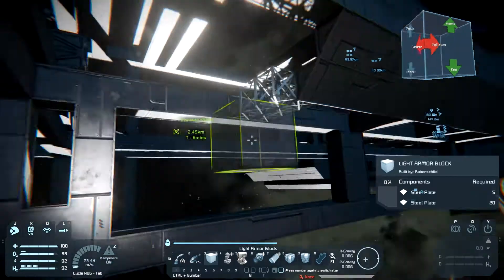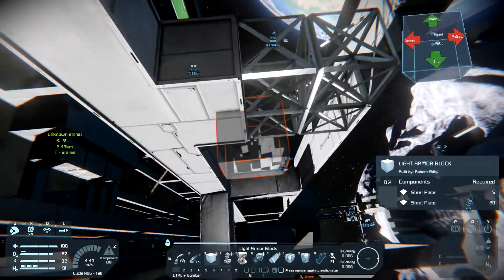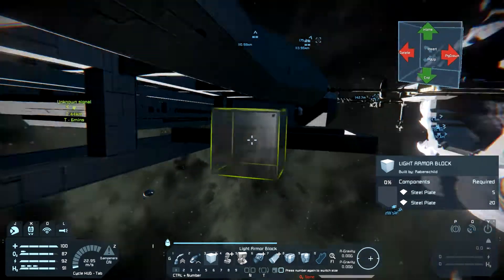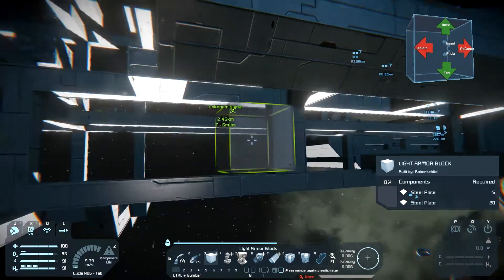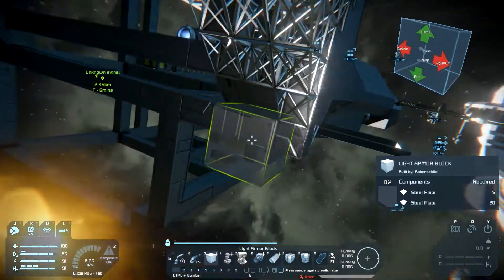I have it maybe sticking out a block or two down here. I want the cargo to be visible - I know that is not maybe the best thing to do because then it's easily hit, but I will also put cargo somewhere on the inside so that we can maybe hide it a bit better and have it armored.